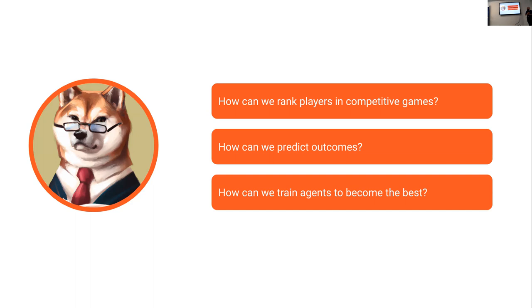Let me start with a few questions that are still open, even though I've spent many years trying to address some of them in multi-agent learning and game theory. My talk will really try to address these three: first, how can we rank players in competitive games? Second, how can we predict the outcomes — given some representation for each player, how can we tell whether I'm going to win against the next player? And finally, how can we train agents to become the best with respect to one of these notions of being ranked number one?